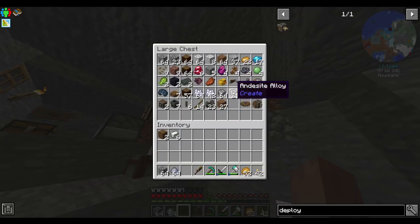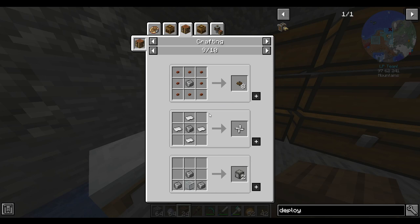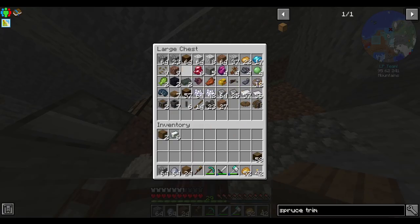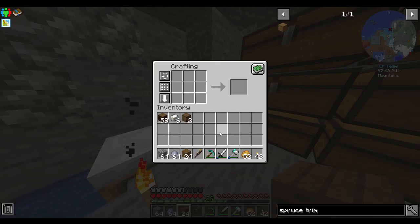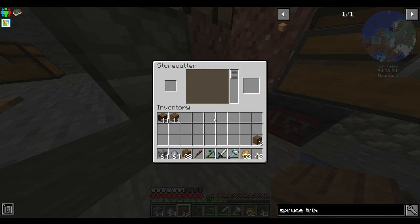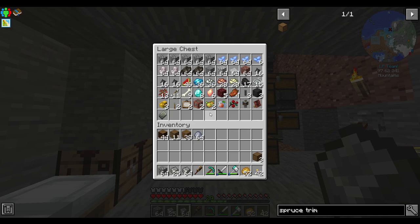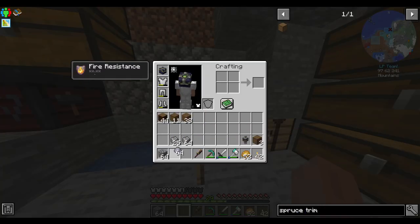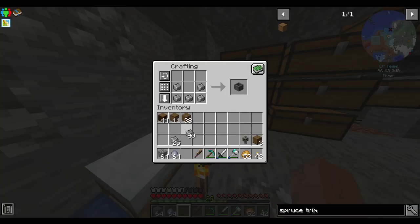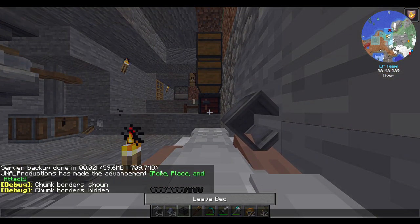I'm going to make a decent setup. Spruce trim — it needed a chest. We're going to want some of this — I'm finally going to make use of that mixer. We want a basin. Going to want to sleep through this night. What a terrible night to have a curse.